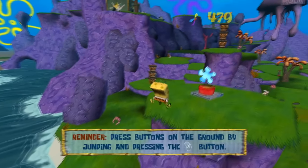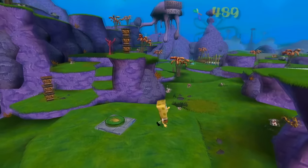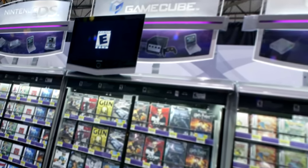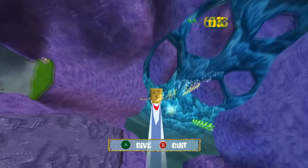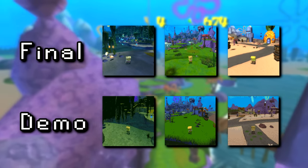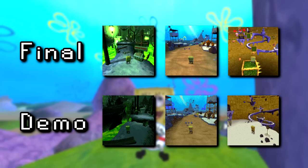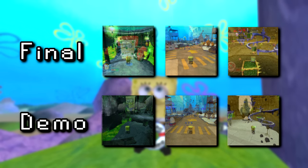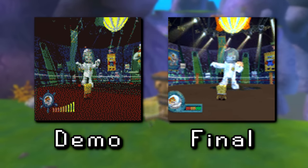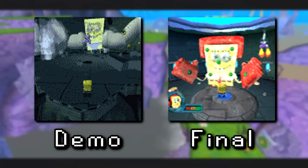Before we get to the final release of the game, let's first have a look at the demo found on a PS2 kiosk demo disc — like the ones you could play at Walmart back in the day. The only notable difference in this version comes in the form of the save icons. Basically all of them appear in lower quality and from an earlier build, featuring earlier boss health bars, different looking layouts, or even an unused phase from the SpongeBob Steelpants fight, which we'll come back to later.